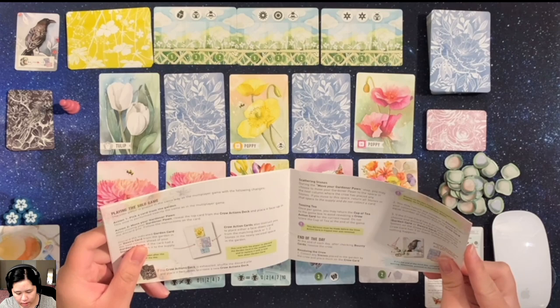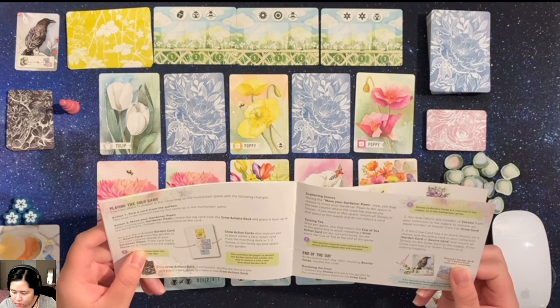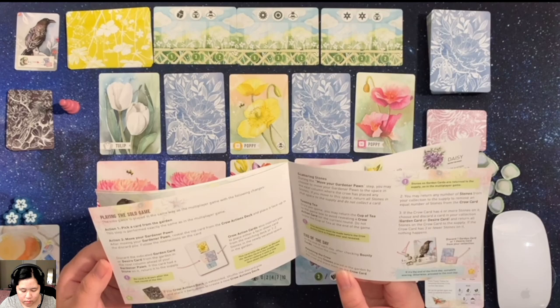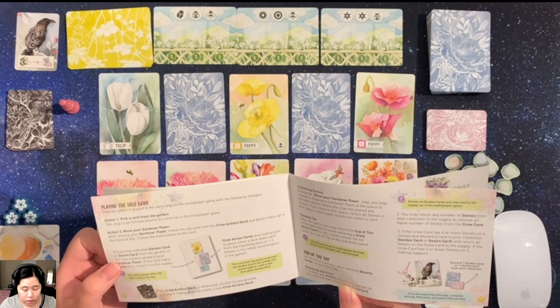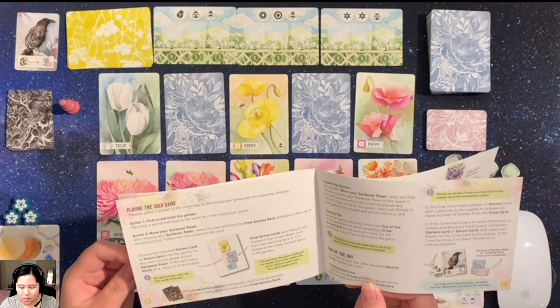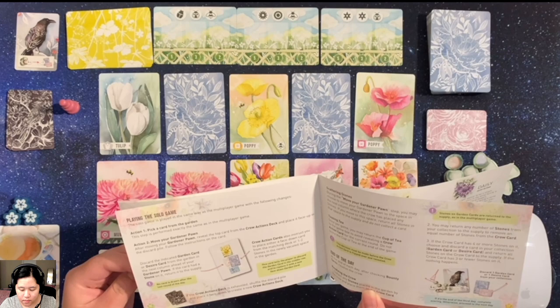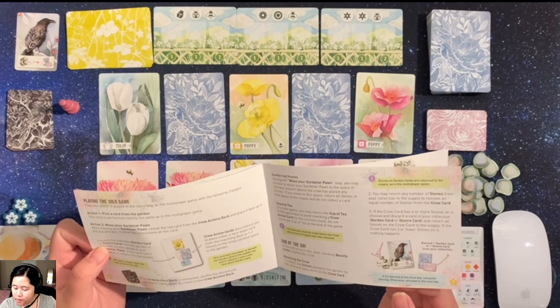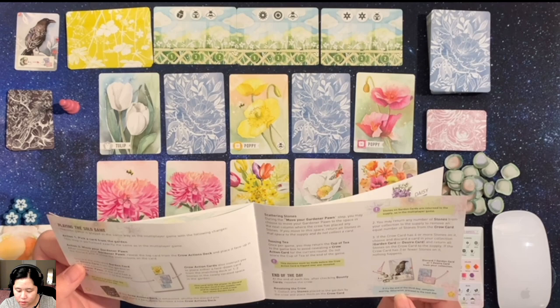Playing the solo game — at the end of the day, after checking bounty cards, resolve the crow. So I may need to reference this just in case, as this is my first full playthrough. I played a few turns before doing this video just to see what the game was about. I'm trying to confirm how many days there are in a solo game. It says if it's the end of the third day, complete scoring — so it is three days, even for solo.